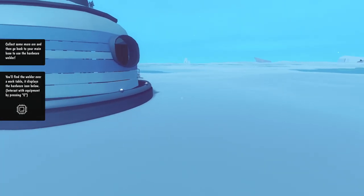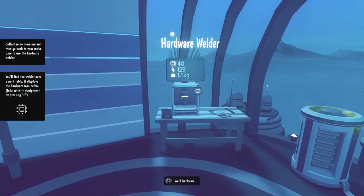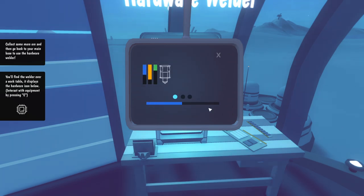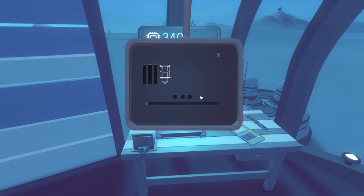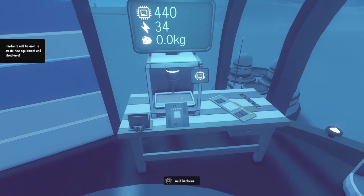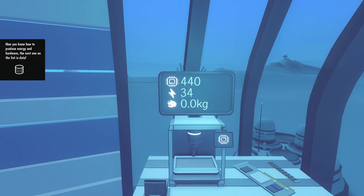Go find the welder - here's the hardware welder and we'll weld up some hardware. I don't think you can get out of this window while it's running, you have to sit there. We have 0.5 grams left so we'll do that to finish it up. We now have 440 hardware, 34 power, and no ore.